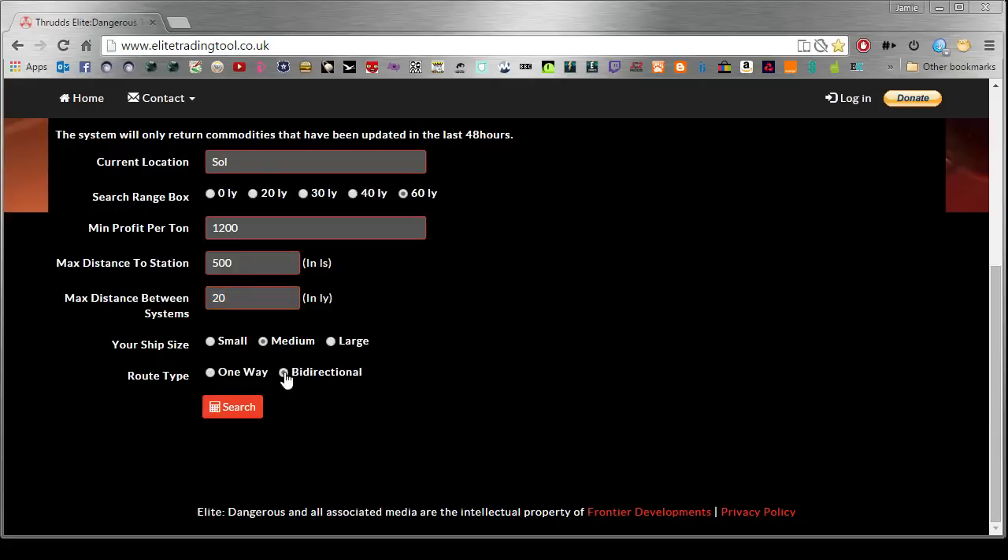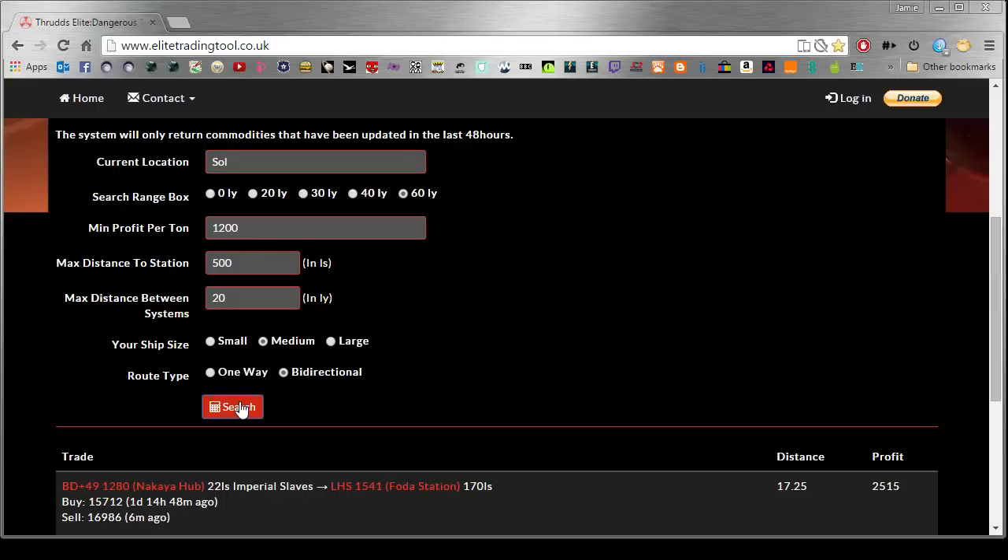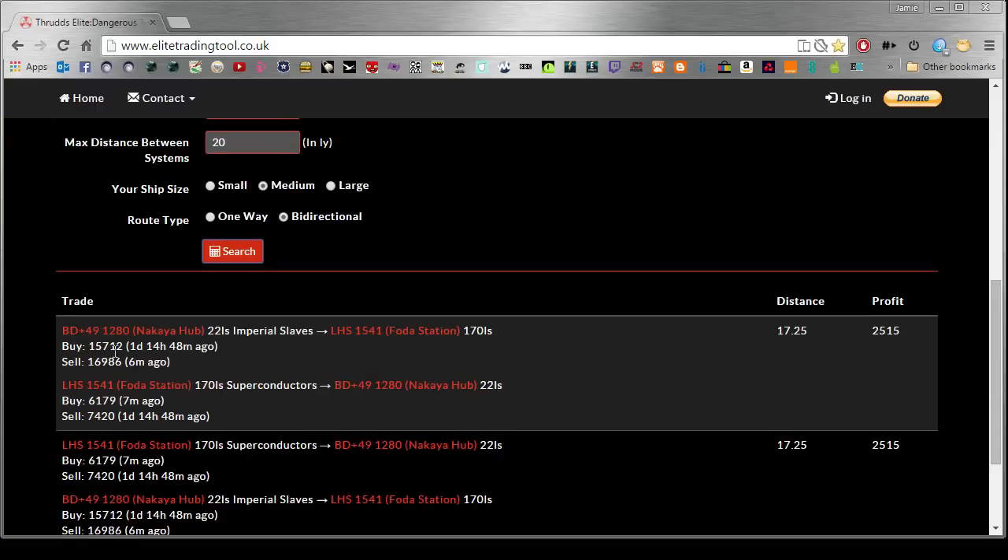Route type: bi-directional — that is a biggie, okay? That is a very important one. Do a search. Okay, here we go — there's one. There you go, that's it. You go to BD+491280, the Nakaya Hub.